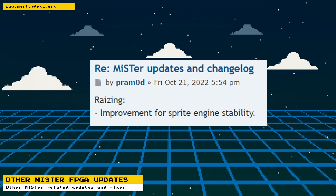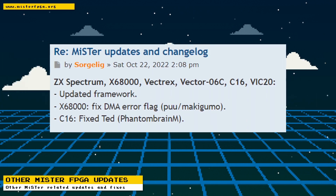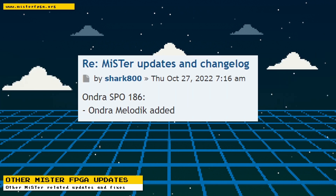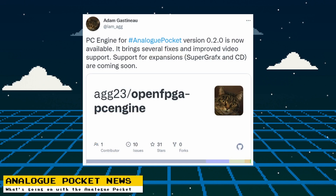Other miscellaneous MiSTer fixes and updates: for the Rygar arcade core, the sprite engine was made more stable. For the X68000 core, there's a DMA error flag fix thanks to Pew and Makigumo. For the Commodore 16 core, TED was fixed thanks to Phantom Brain M. The ZX Spectrum, Vectrex, Vector 06C, VIC-20, X68000, and C16 cores had their frameworks updated. For the Joust 2 arcade core, music and speech soundboard was added thanks to Dar FPGA. Please support Sorgelig, the maintainer of the MiSTer FPGA project, and other developers on Patreon and Ko-fi.